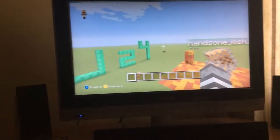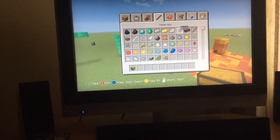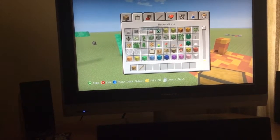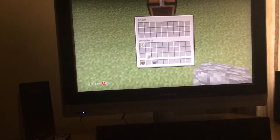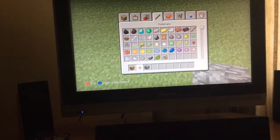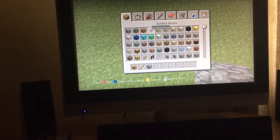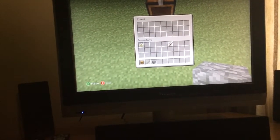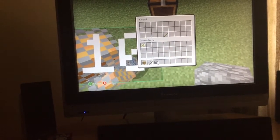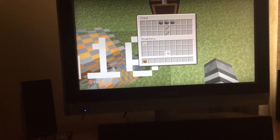So the crafting recipes like the actual crafting recipes would be set out like in the PC version. If you wait a minute, I'll get the stuff we need. For a pickaxe you need two sticks and three of any material. So for a stone pickaxe, instead of it making it for you, you put the pieces like this in a crafting table - like that - and that will make yourself a stone pickaxe.